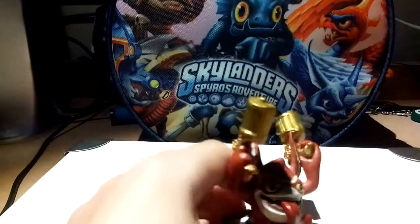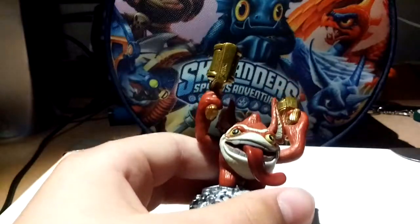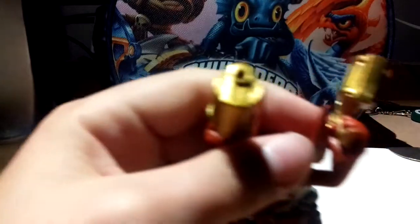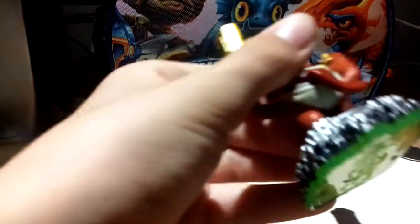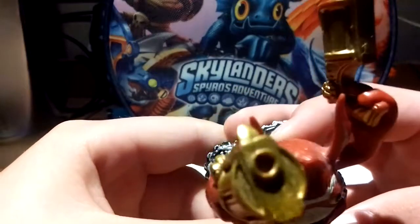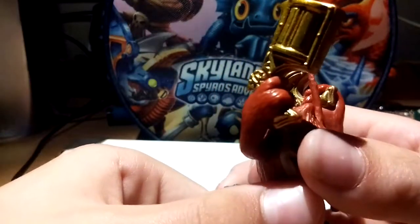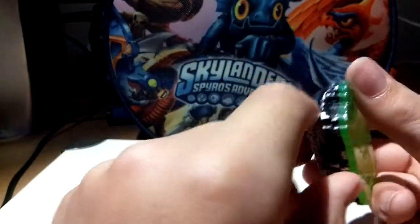Then I got one of my favourite characters, Trigger Happy. My favourite Giant is probably Bouncer, and my favourite Swap Force is probably Spyro. Trigger Happy's got the two golden guns. He technically can't even speak. He's also from the tech element and Spyro's Adventure. I can't go into extra detail because I can't really focus the camera, but he's got tons of stuff he can shoot.